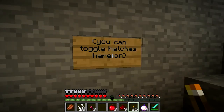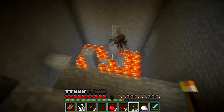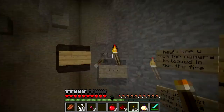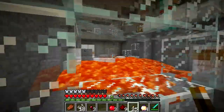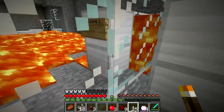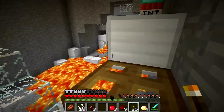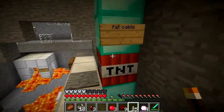Was there anything up there? No. Good. You can toggle hatches here on. What did that say? Energy core one. And the fat cable. This is how you get out.